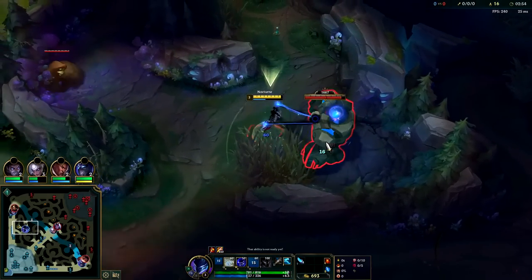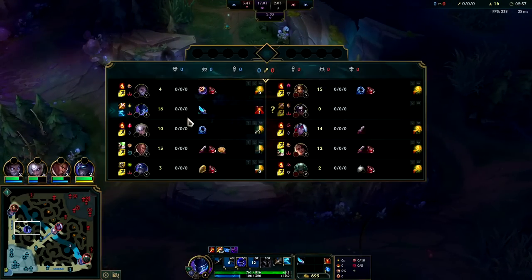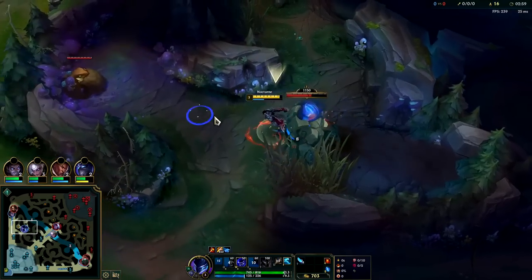League is all about your advantage, you versus them — so tempo is super super important. You can press them, force fights against them, and in their mind they think it's a coinflip, when in reality if they press Tab it is not a coinflip because you're at a steep advantage.